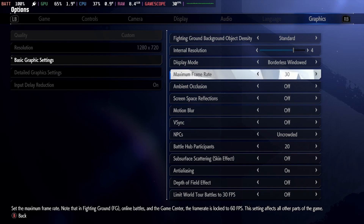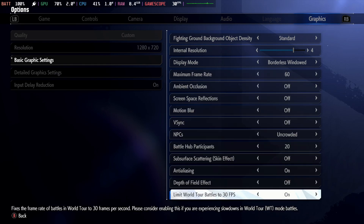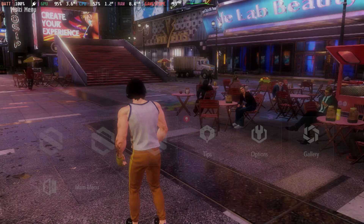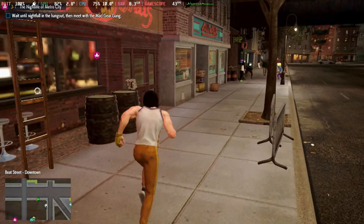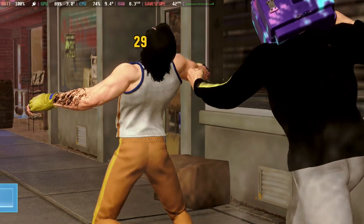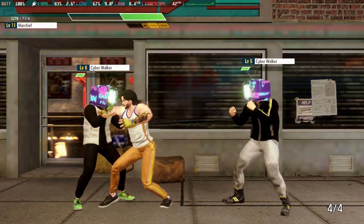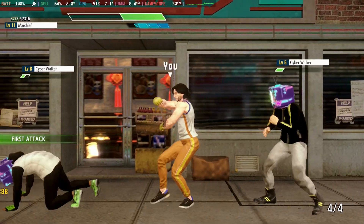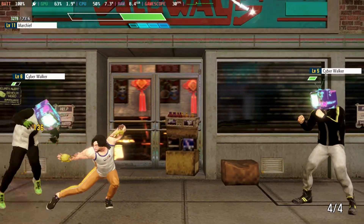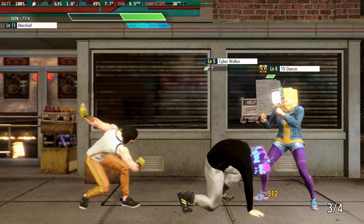However, if you come down into those settings again, put the framerate back up to 60, but enable this last option — limit World Tour battles to 30 frames per second — you'll get better frames per second as you run about in the world, and it will dip as high and low as it can on the Steam Deck. But when we go into battles, even with team battles and multiple people, it caps that framerate to 30 when the battle starts, but we don't have that slowdown anymore.